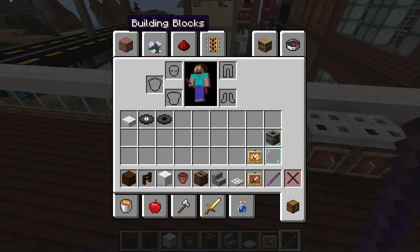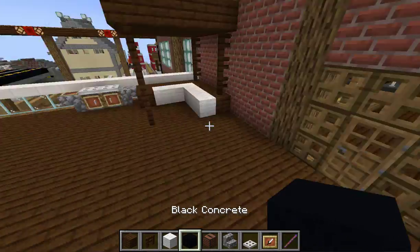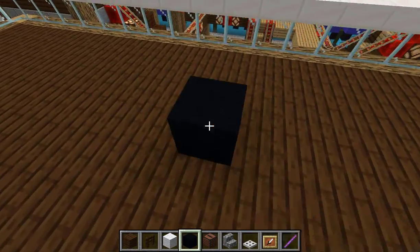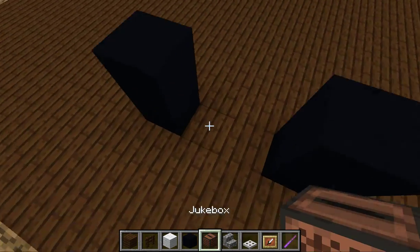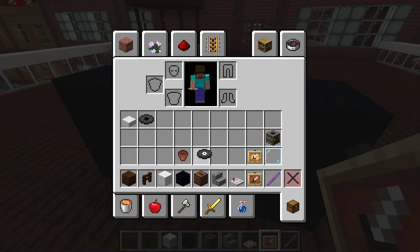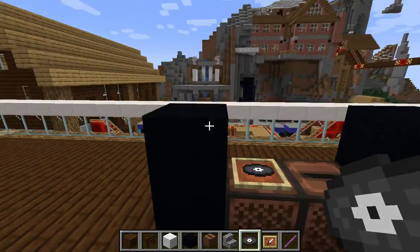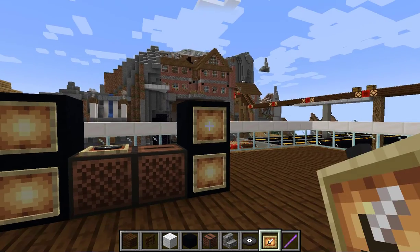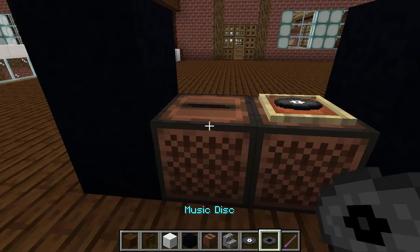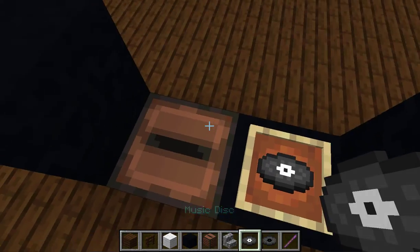Alright, let's build a DJ stand. We're gonna have a jukebox and some black concrete. We'll put the DJ over here. Add another item frame, and we're going to use this music — this disc is called Strad — with a white sensor. For the speakers, or at least realistic ones, we're gonna use note blocks. The best thing is you can actually play music with this jukebox here, just make that black. You can listen to music!